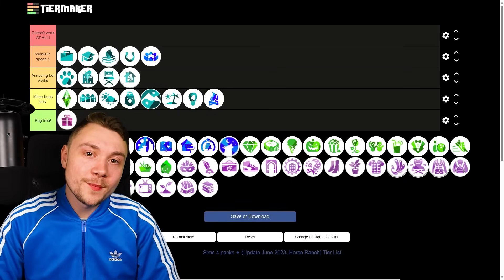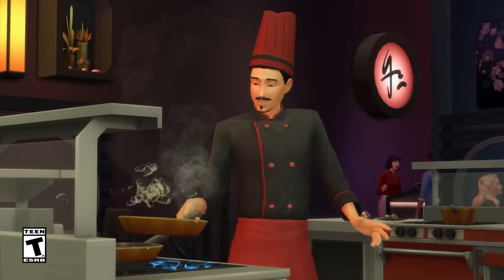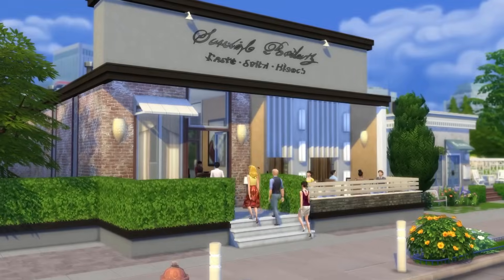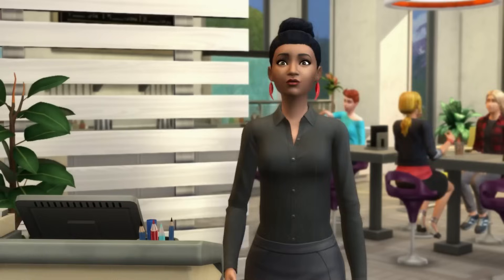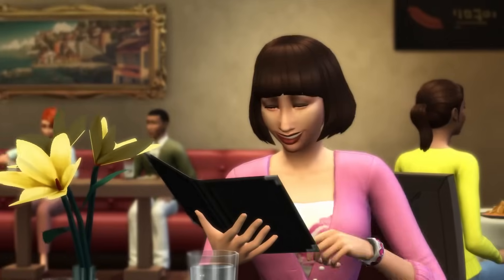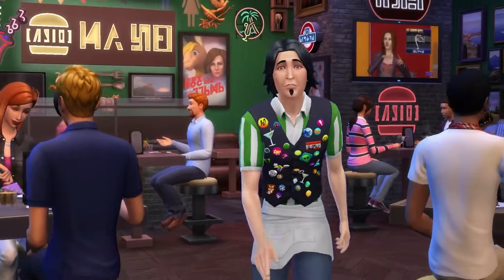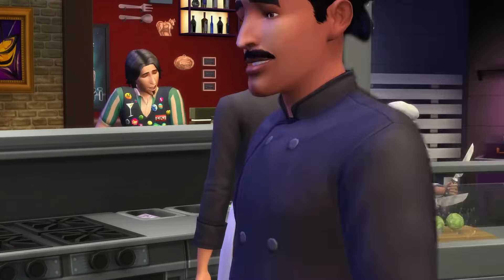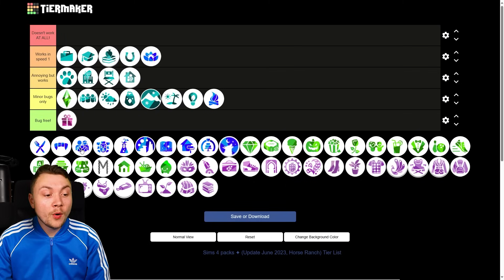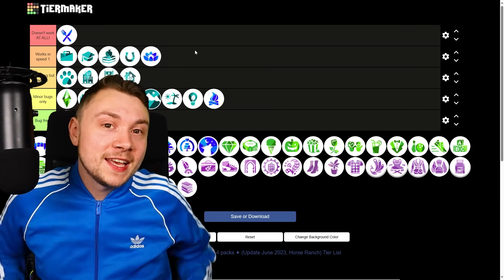Dine Out is one of the more infamous packs for not working — it basically doesn't work at all. If you're looking to sit in a restaurant and eat, it doesn't work. I've genuinely never had it work properly once: Sims get off their seats, talk to people at other tables, won't sit back down, orders get cancelled, waiters and chefs don't do what they're supposed to. There is Carl's Dine Out Reloaded mod that makes it work, but not everyone is a PC player. Dine Out is a faulty product — doesn't work at all.